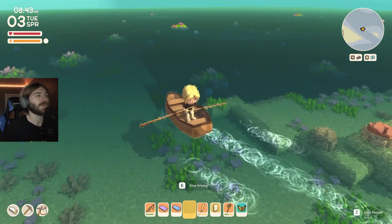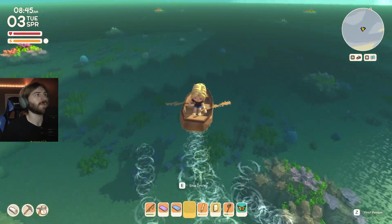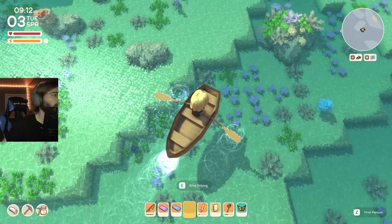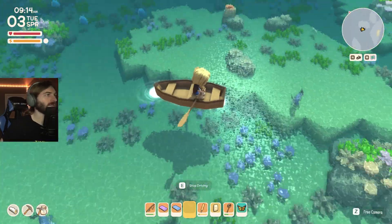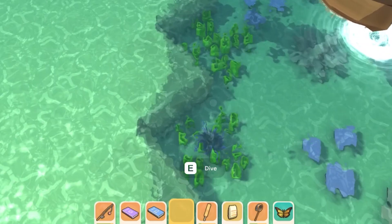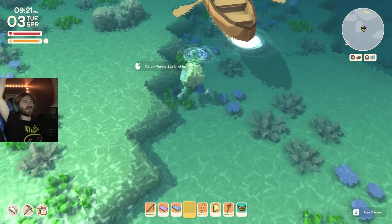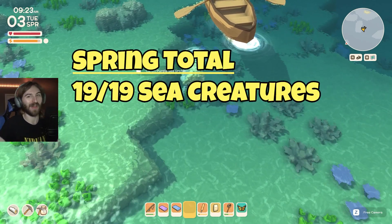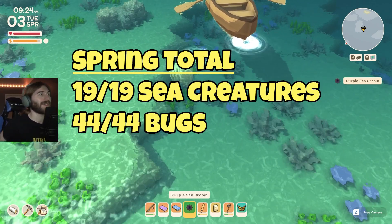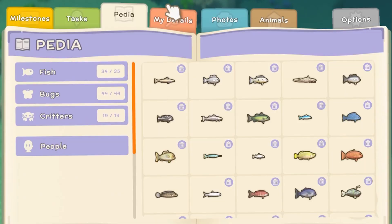On the third day of spring, I was still investigating every bubble I could find, going from bubble to bubble. That's when I spotted the purple sea urchin — there's my purple porcupine right there. That brings us to a total of 19 out of 19 sea creatures and 44 out of 44 bugs — but we have 34 out of 35 fish. Apparently, it's not over yet.